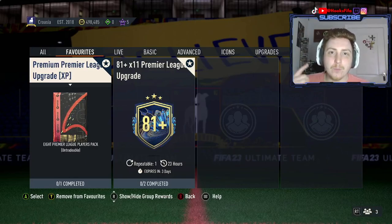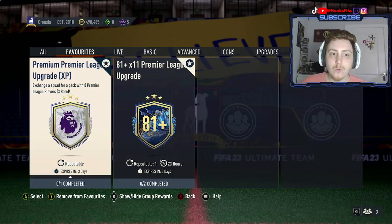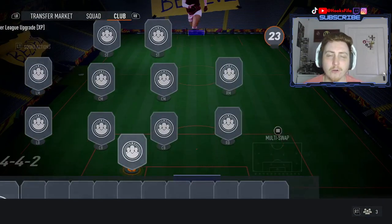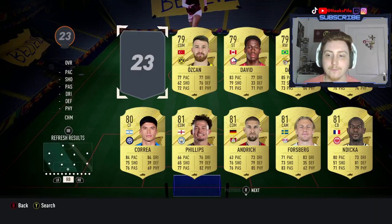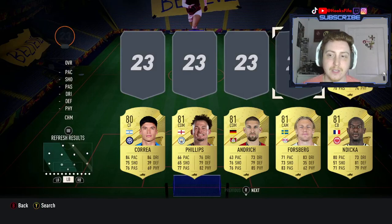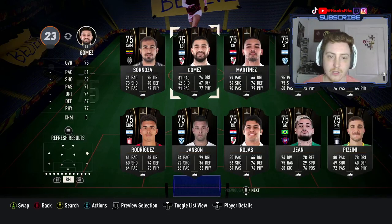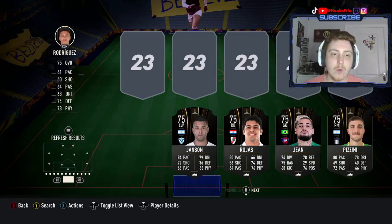Welcome back to a brand new FIFA 23 FIFA Team of the Season video. We've got the Premier League upgrade packs here - they're super good, super nice and easy to complete. We'll start with the premium Premier League upgrade which just needs 11 gold rares. I've already completed 19 of these upgrades, so let's go ahead and complete the final upgrade. I've got a bunch of common ball cards to chuck in - this will be number 20, letting us claim Midtjomer and Joao Felix.